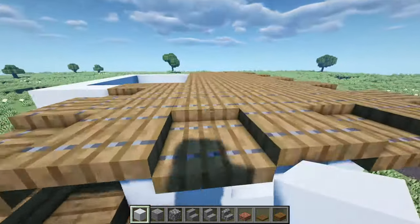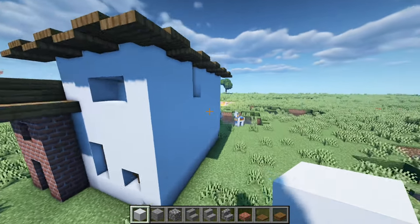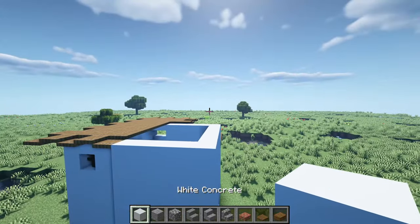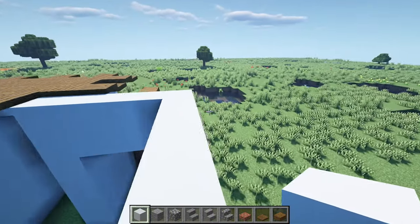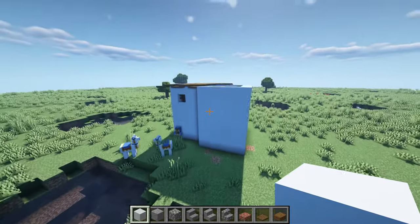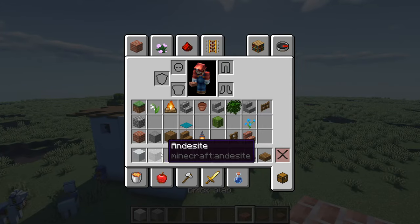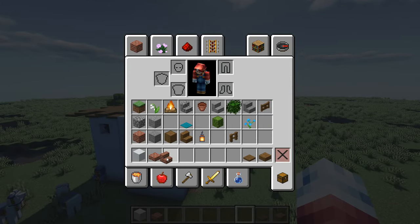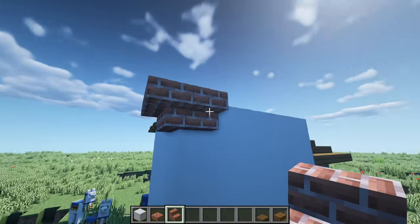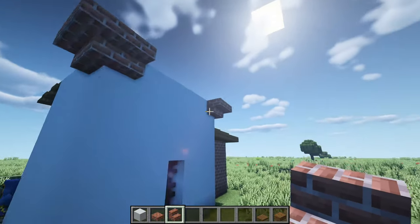A lot of this was inspired by a Reddit post that I'll link in the comments. Now spinning around to work on the other portion of the roof — get out your brick stairs and slabs. For these two corners, we're going to go upside down and connect it with another upside-down stair like that, doing the same for the other corner so you have two little edges.